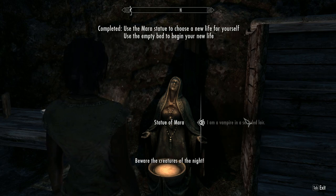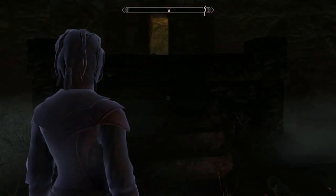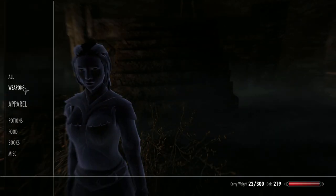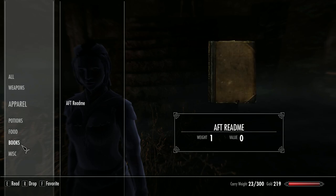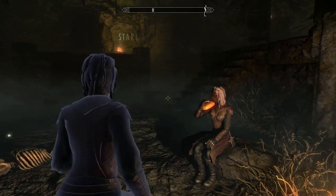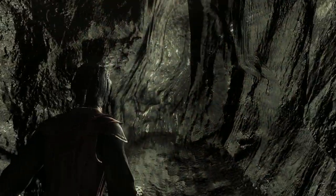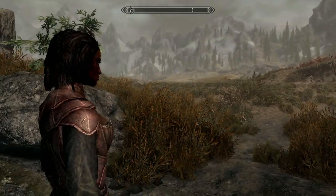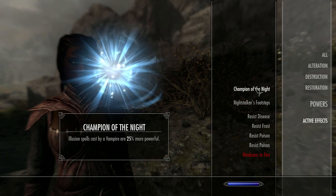I'm a vampire in a secluded lair — this will throw you into some generic cave or barrow. I've tried a few of these and one of them I was really struggling to get out of, so bear that in mind. Make a save before you go in so you can start again if you're having difficulty. You do get some decent bits and bobs, and you're a fully fledged vampire here. I do like the vampire armour.